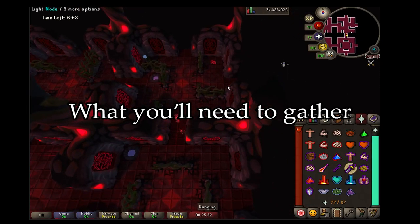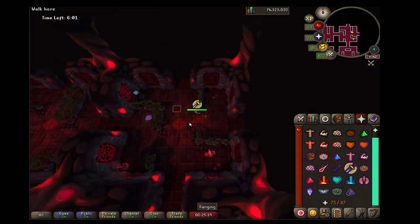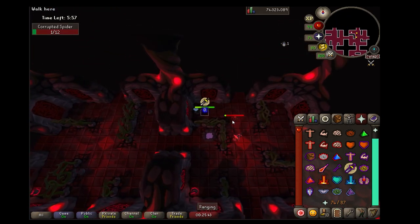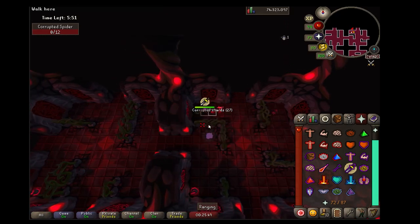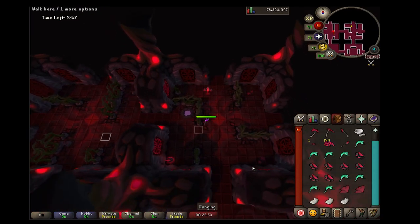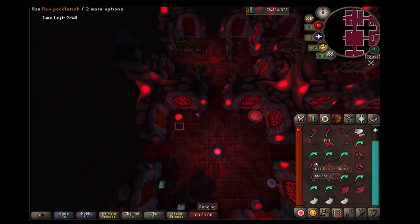For the first couple of minutes in the corrupted gauntlet, explore the rooms immediately surrounding the first room and try to get at least one weapon frame and 80 corrupted shards as quickly as possible. When you get these you'll be able to make a tier two weapon right off the bat, which will greatly save you time going forward. Anything else you can gather in these first few rooms, try and do so, and drop those resources next to the singing bowl to have them readily available for prep.